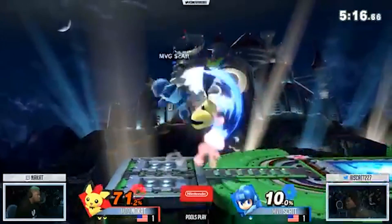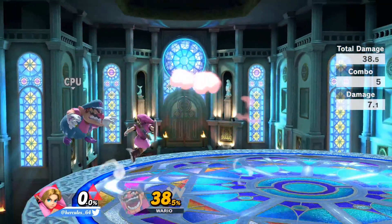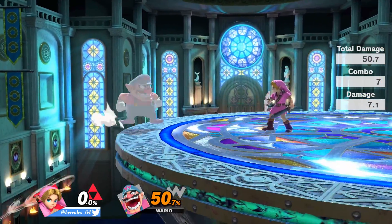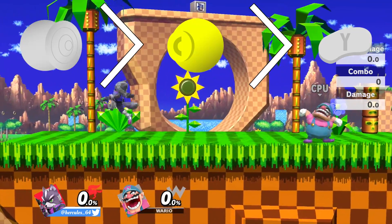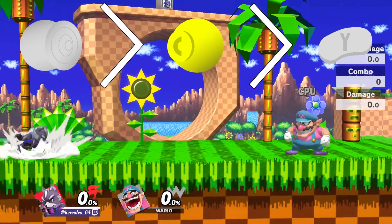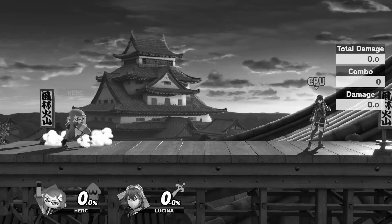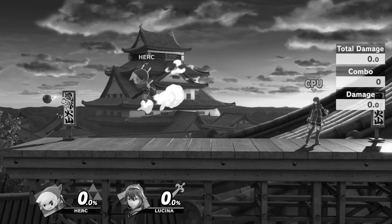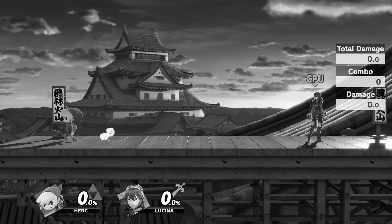A few months ago, my Smash Corner put out a video on attack cancelling and its applications, including using the technique to perform instant turnaround back airs. I won't go into detail on attack cancelling here, as they were pretty thorough. As great as attack cancelling is as a technique, it has a couple of limitations. You can't full hop attack cancel, for example, or turn around Z-drop for when you have an item in hand. When attack cancelling, you're fully committed to some kind of short hop aerial.